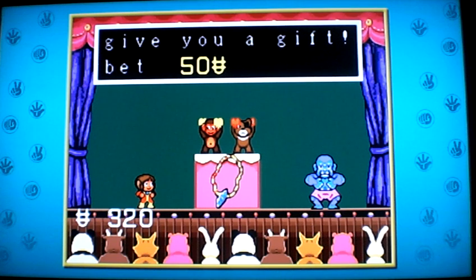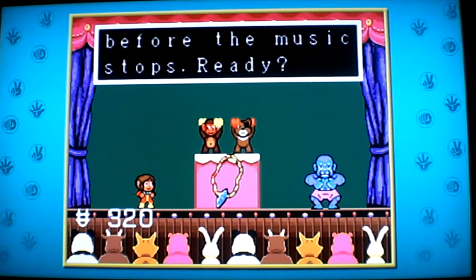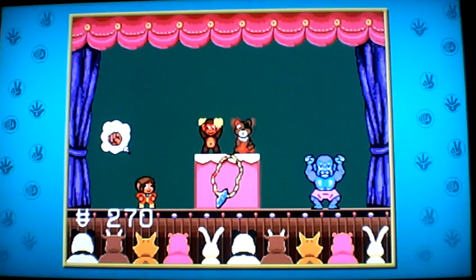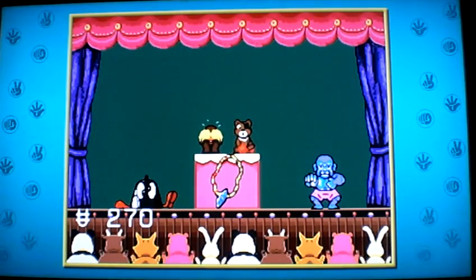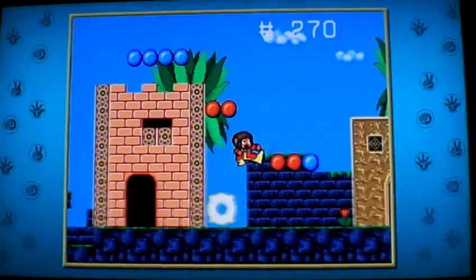Beat me at the game and I'll give you a gift. Bet 50. Will you bet your life? Yes. Pick paper, rock, or scissors before the music stops. There's rock, paper, scissors — I'll go with scissors. Oh, he got rocked! And I got killed, or turned into whatever that thing is. Rock. I'm pretty sure that was an anvil.